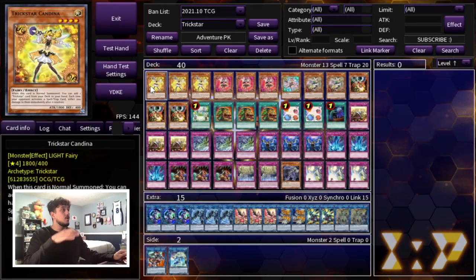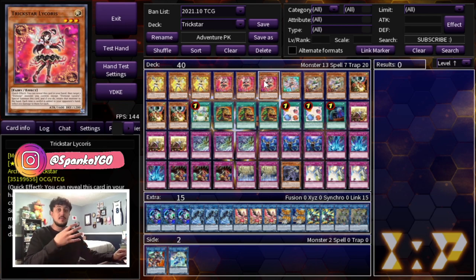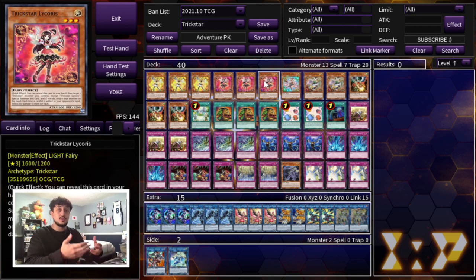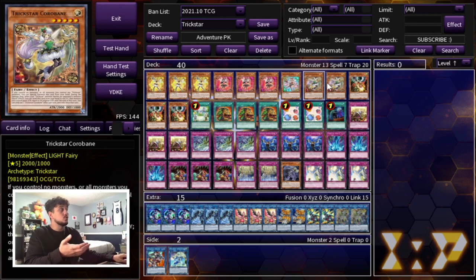To get started, we're of course running triple Trickstar Candina and triple Licorice. Yes, we're playing triple — I know some people cut it to 2, but in this pure Trickstar build where you're not playing the level 5 and rank 5 engine, you really want to see the Trickstar names as fast as possible, so we're maxing out on Licorice. Then of course one Lily Bell and two Trickstar Corobane — you're playing pretty much all the good names.